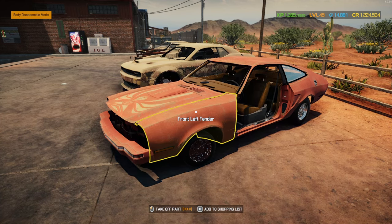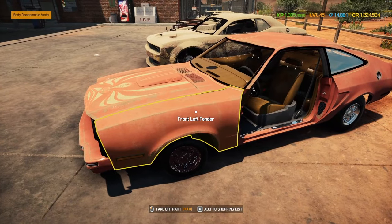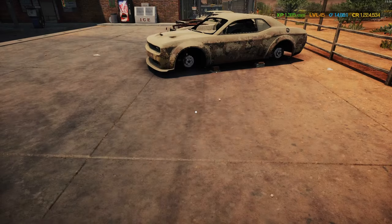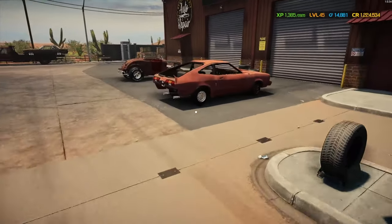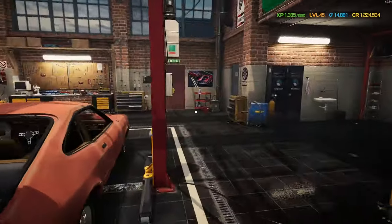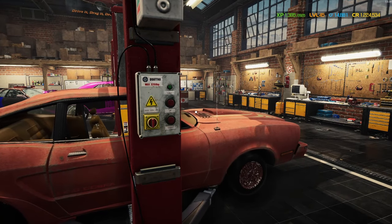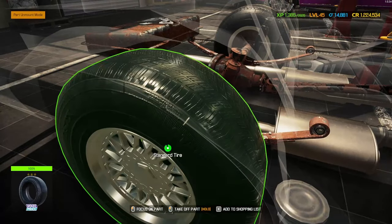We're running about a 2:04 to 2:06 at the track. Now for the next part, we're going to take it into the garage and look at tires. We are going to give it a set of yellow wall tires — yellow wall tires seem to stick to the track pretty well. We're going to do a square setup.